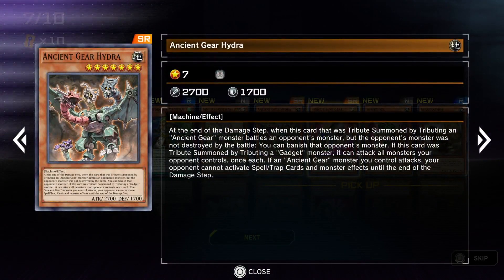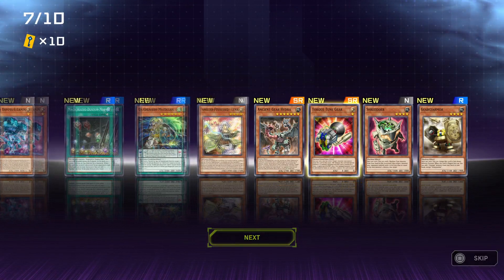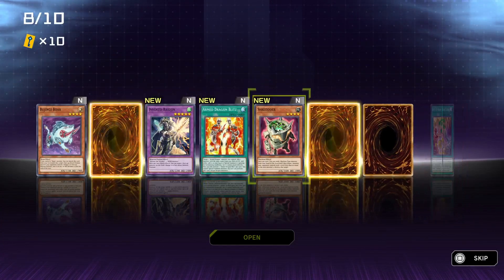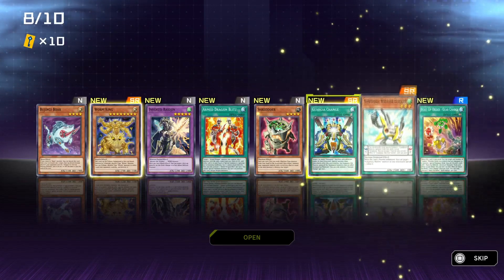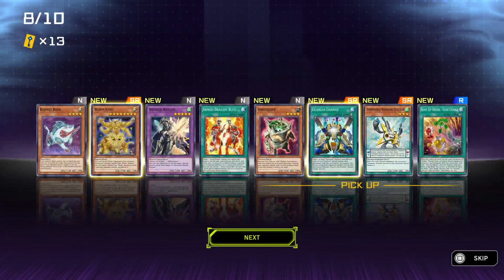Torque-tuned gear — whatever that is, who cares? This is what matters. At the end of the damage step, when this card was tributed by an Ancient Gear monster and battles an opponent's monster but the opponent's monster was not destroyed, you can banish that opponent's monster. If this card was tributed by a gadget monster, it can attack all your opponent's monsters once each. If an Ancient Gear monster you control attacks... any Ancient Gear monster — so this would help with Engineer. I really like this pack so far, I am honestly really enjoying this pack. And by doing that we got more Super Rares — hell yeah! We got the Shredder, we got Worm King, we got Gear Gear Change, and we got Symphonic Wario Bluck. Boot up Gear Change — when this is activated, you can target any number of gadget monsters you control that are equipped to a monster, Special Summon them. They're a bunch of new gear stuff that I have no idea what they do. I can't believe we've already gotten so many rares.